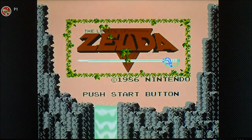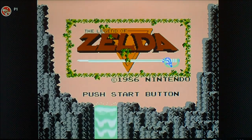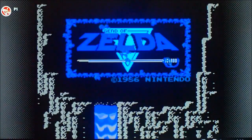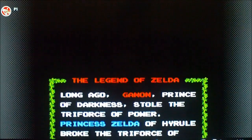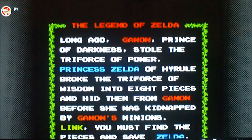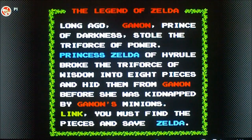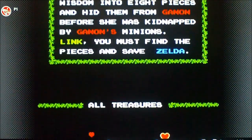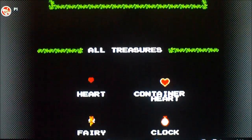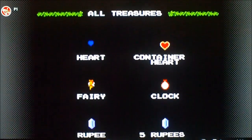Welcome everybody to another episode of Game Secrets and Tips, and today I'll be playing The Legend of Zelda. I'll be showing you a few secrets here and there, like powering up before having to go to the first dungeon in the game, being able to get the white sword before entering the first dungeon, and the blue tunic. So here we go.